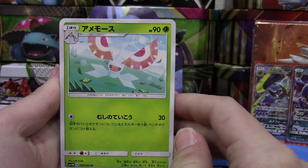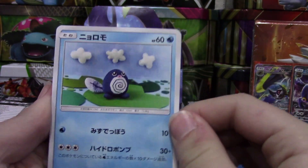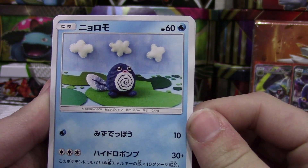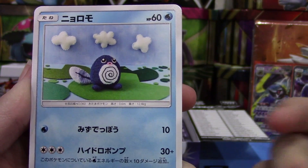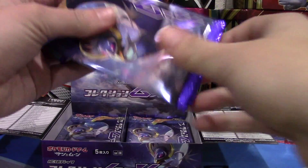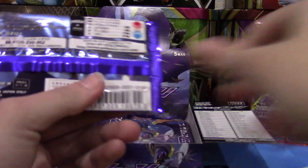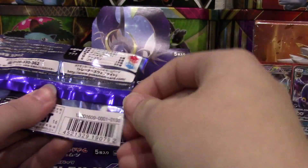We have a Masquerain, Eevee, Surskit, and I love the artwork on this Poliwag — it's like crocheted or something, it's super cool.